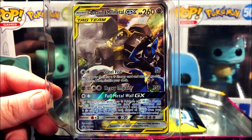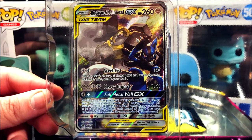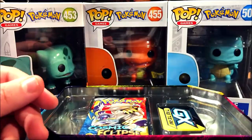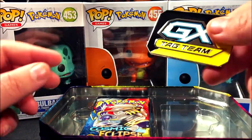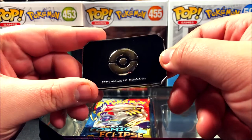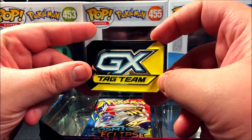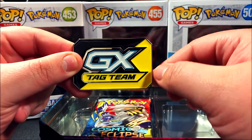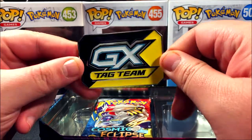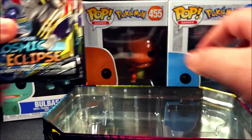It has Steel Fist for 200, which does 50 damage, Heavy Impact for four which does 150, and then the GX move is Metal Wall. Really cool card. We also get this metal token — I think it's so you can track if you've used your GX move already, because you're only allowed to use one per game. This will let you know if you used it already.